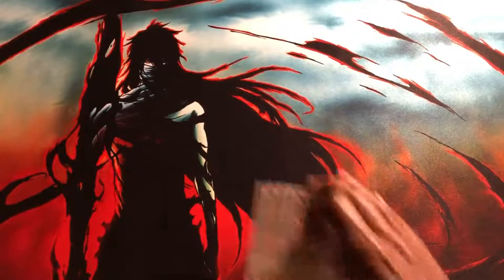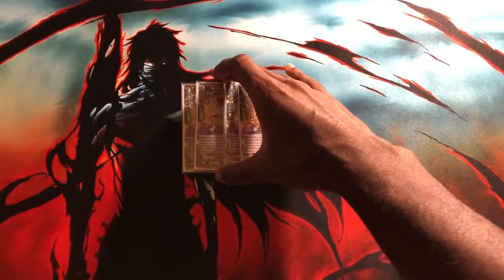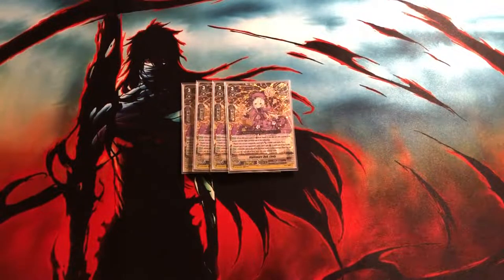For the trigger lineup, we've got 4 copies of Nightmare Doll Lindy — this is the Heel Guardian. I was previously running Candy Clown because I didn't have copies of the Heel Guardian, but it's been reprinted so it's a lot easier to get. This was always probably the best option for any Pale Moon deck in premium. The Heel Guardian is very important for surviving the early game since a lot of decks have strong grade 3 turns, and you need to defend yourself on grade 2 to have a powerful enough stride turn.